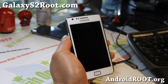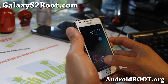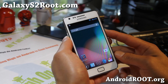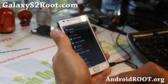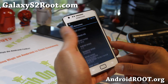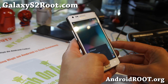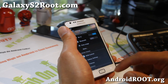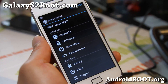Hi folks, this is Max from GalaxyS2Root.com. I've got an updated overview of the Root Box ROM. It comes with Jellybean 4.1.2 — I know a lot of other ROMs will soon be updated to 4.1.2, but if you want it now you can install this one. It's very similar to Resurrection and Revolt Jellybean ROM and Thunderbolt. It comes with full ROM control — this is a full AOKP ROM.